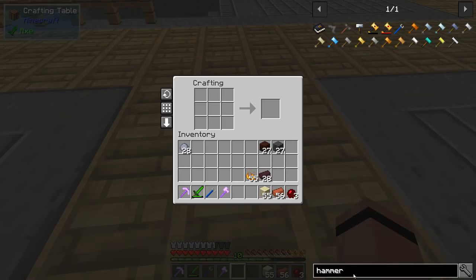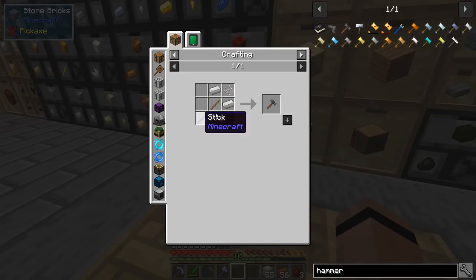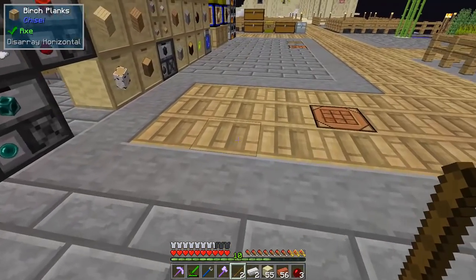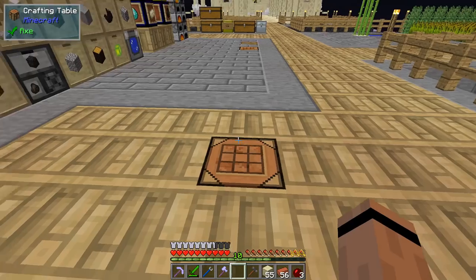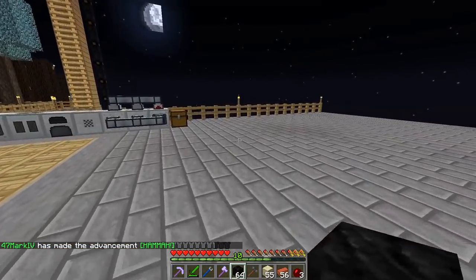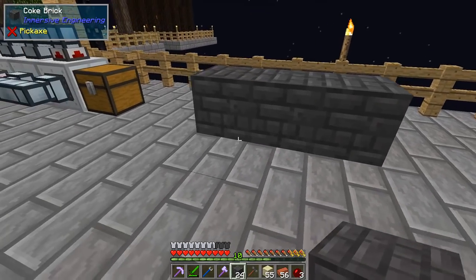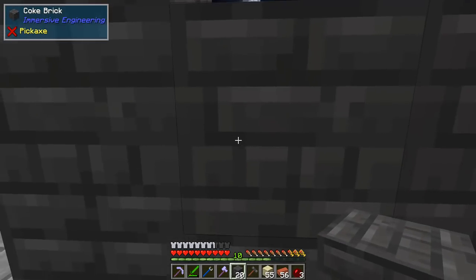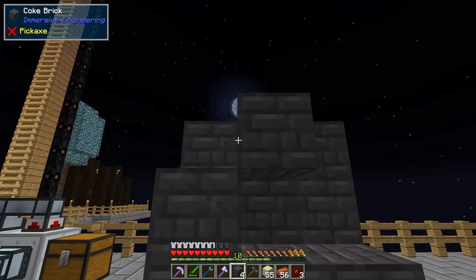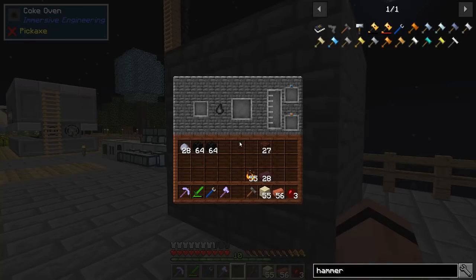We've got both of those. We're going to need an engineer's hammer. I know it's coming as a quest reward but I just don't want to wait. I can use regular sticks — I thought it said treated sticks for a second. Piece of string, super simple. Got a hammer. I'm going to grab a bunch of blocks of coal. The coke oven can live over here — it's always difficult because the three by three just takes up so much room. I should have brought a builder's wand, but close enough. There we go, got ourselves a coke oven.